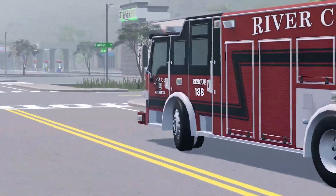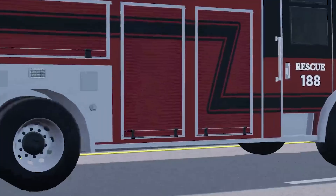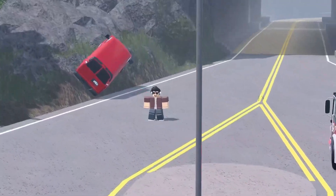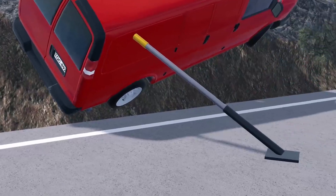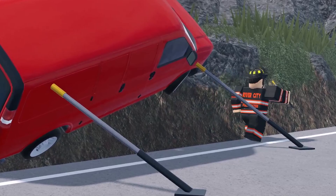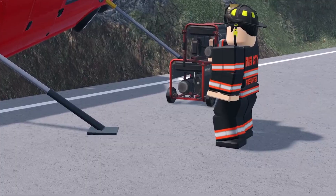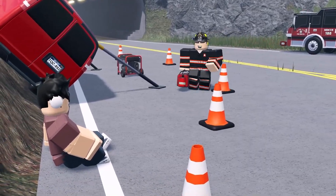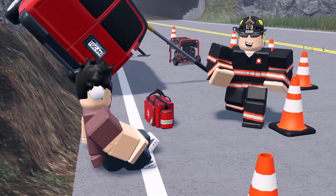Next up we have a new update to the fire department. It feels like the fire department is getting an update every single update, which is really cool. This update adds hydraulic struts — you can place them under vehicles for roleplay purposes to support vehicles, which is great for mountain rescues or vehicles toppling over scenarios. We also have a new generator available to both the fire department and DOT, and the medic bag is now placeable.